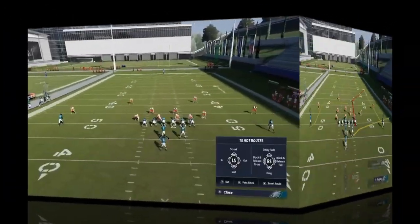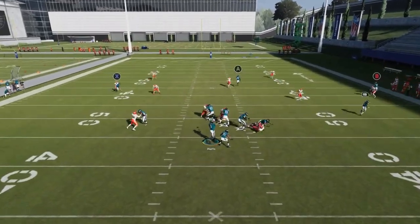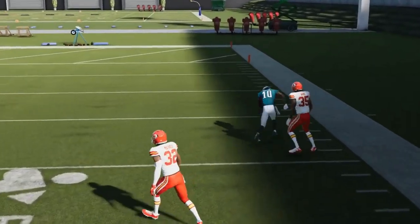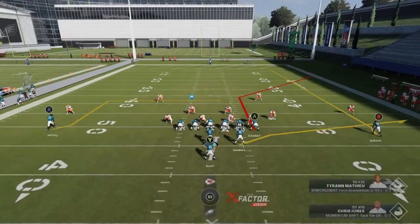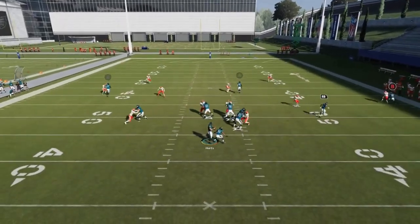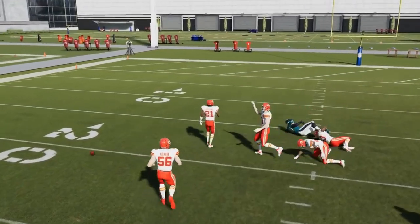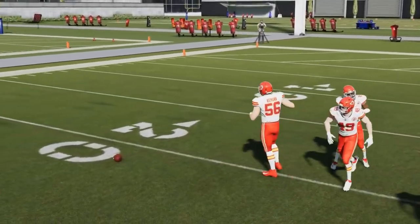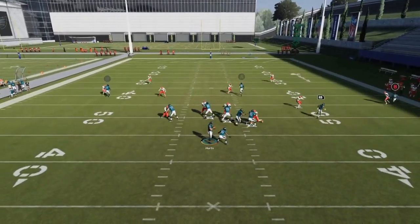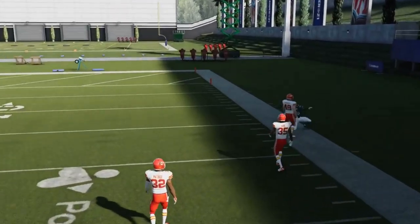This is a cover three — you can see I can just get a catch and run to the sideline. That's really all this play is about — a quick hitting play. Against cover two, if you just streak the A route, the B route here will get open to the sideline once the cornerback reacts to that shorter route. But ultimately, it's really all about the outside receiver. Just bullet pass lead to the outside — once that cornerback slows down, you can see you get a really big chunk play.